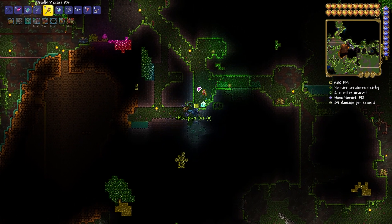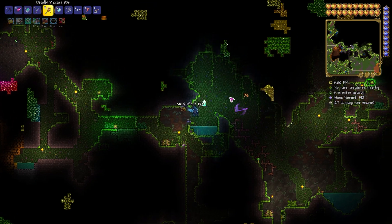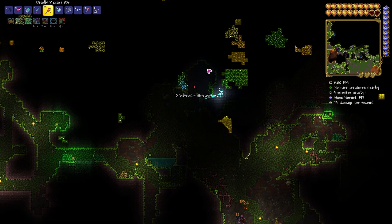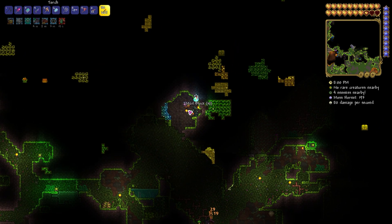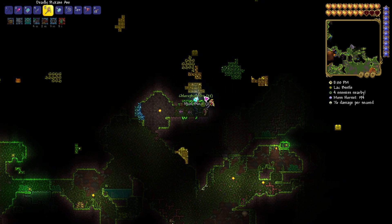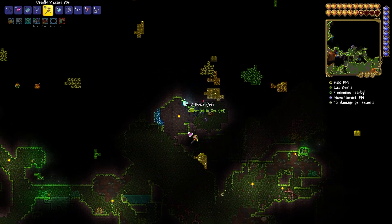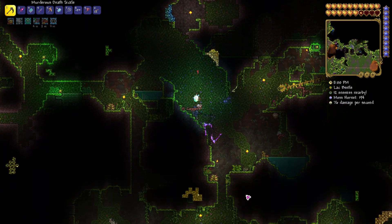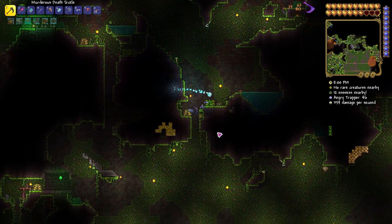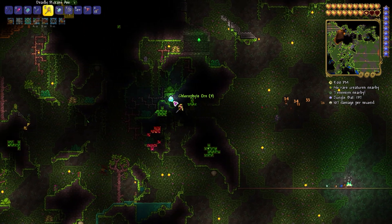Outside of world generation, you have an absolute truckload of items that have been added to the game. I think the biggest highlights are that the summoner class has now been revamped and is way more viable. There's a whole new set of armor — even the obsidian armor now has summoner benefits on it, so there's a reason to get that armor early on in the game. You can find a finch staff early on which gives you a little summon pet. And if you play in the new journey mode, which is basically like creative mode in a way, you still have to work for everything — it's not like Minecraft creative mode where you just get stuff. As you're playing in journey mode, you're collecting items.